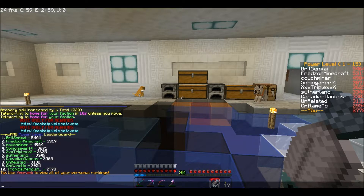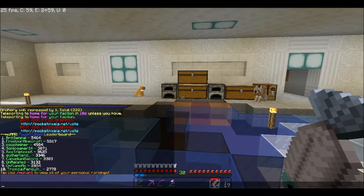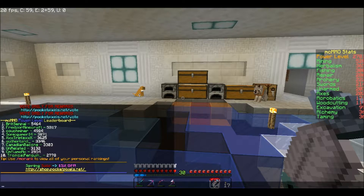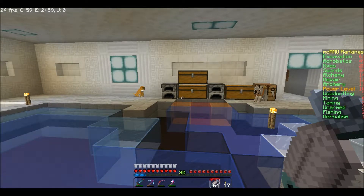This is going to take a while — I'm coming for Brit, that's what I want. I want that number one spot. Brit's at 54.64 and I'm at 27.81. If I do slash MC rank, you can see my rank in each skill: number one in Herbalism, two in Fishing, three in Unarmed, five in Taming, six in Mining, seven in Wood Cutting, tenth overall, eleven in Archery, twelve in Repair, fourteen in Alchemy, twenty-four in Swords, twenty-five in Axes, forty-nine in Acrobatics, sixty-one in Excavation.